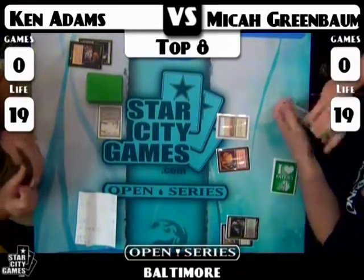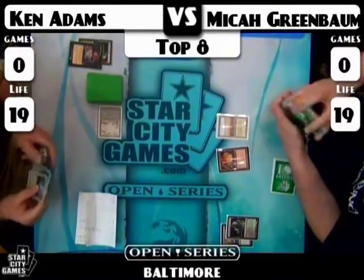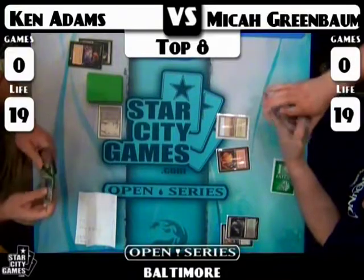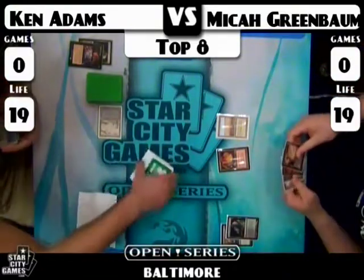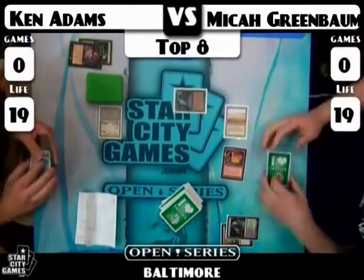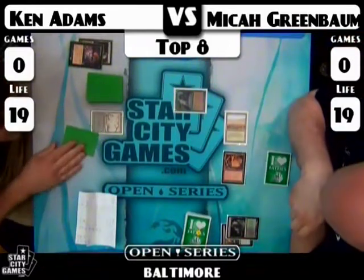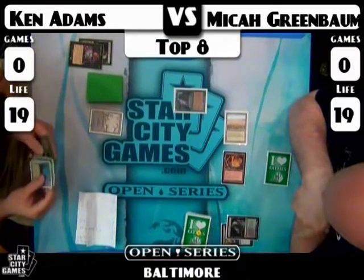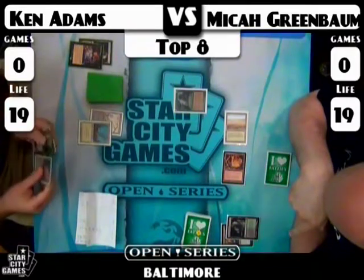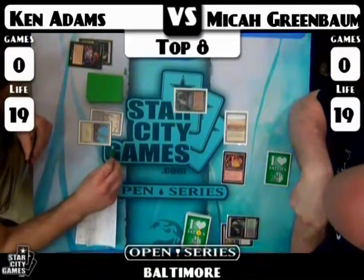Micah fetches a Savannah, so Micah is playing a four-color version of Aggro Loam — that's what I was wondering. I imagine he's going to have a Knight of the Reliquary over Tarmogoyf here. Sylvan Library — that card is incredible in this deck. Even though you're kind of a creature-based deck with removal and discard, Sylvan Library allows you to assemble pieces that let you do a number of very broken things. It's just a powerful card in general.